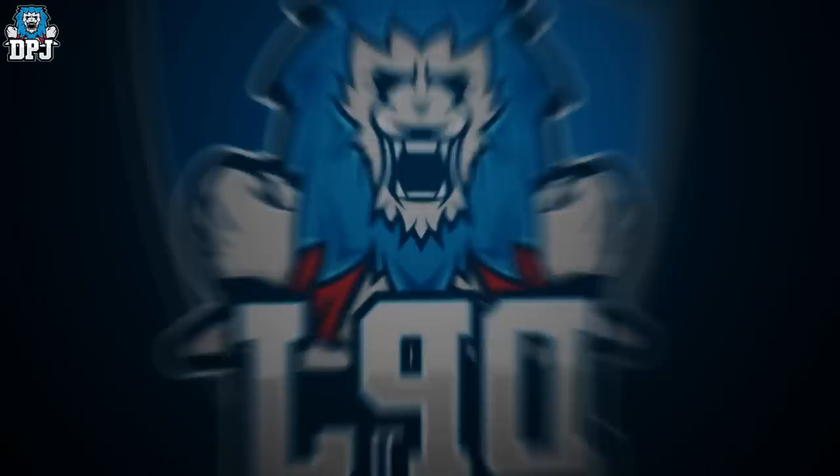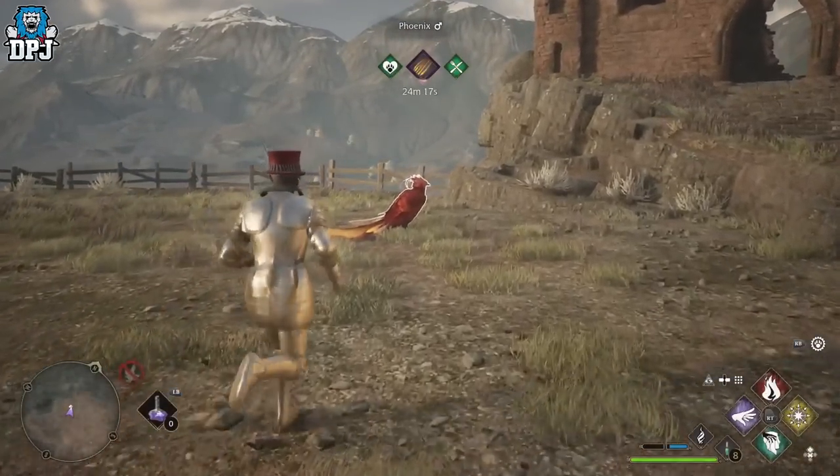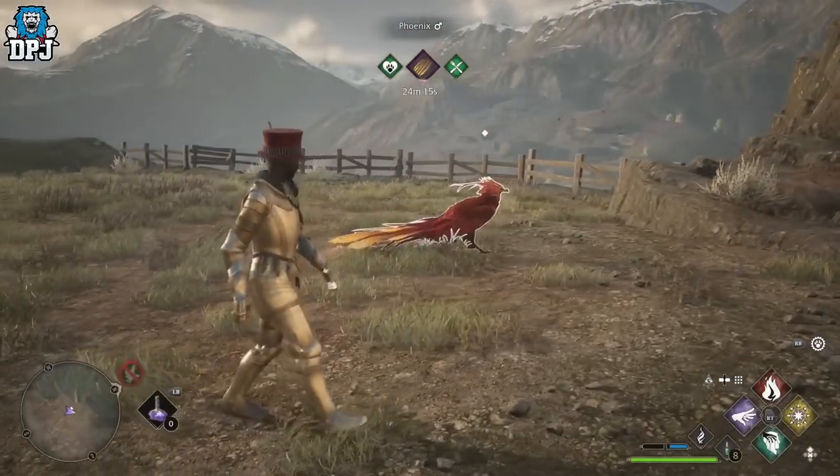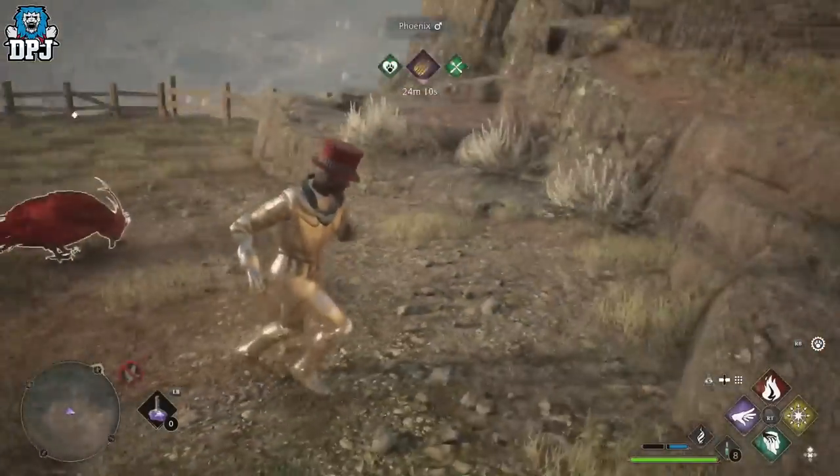The Phoenix is one of two of the rarest animals in this game — the rarest beasts — because you can't just go out and tame them in the wild. There are specific requirements to actually unlock this bird.